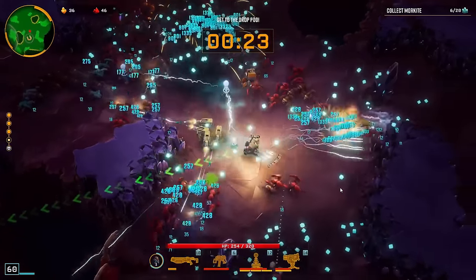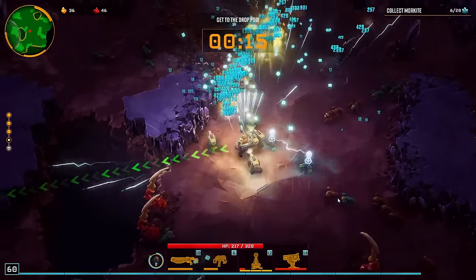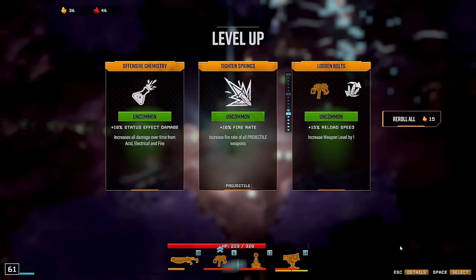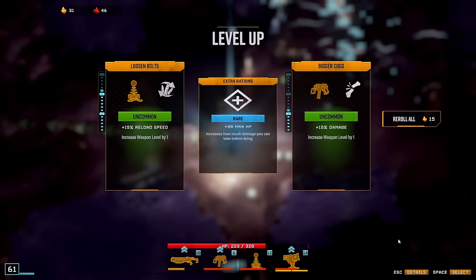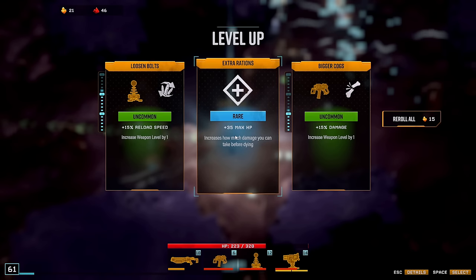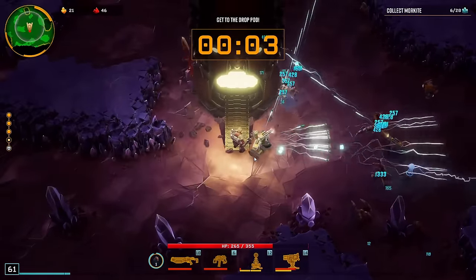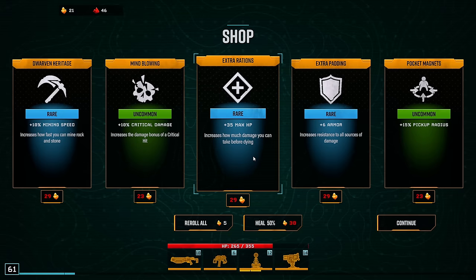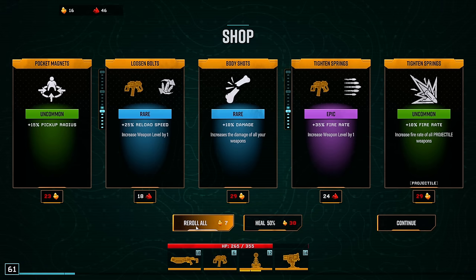Oh, another one. I'm already level 60 — get out of here. Reroll. Fire rate — it's already pretty high. Never lucky. I can't reroll anymore; I need rerolls for the shop so I can spend my Nitra properly. Let's get this and get out of here. Stage complete — onwards to stage five. Also, what is this? Oh, gold offers. Surely next time it'll be better. There's one level, and damage on this. I can't reroll anymore.